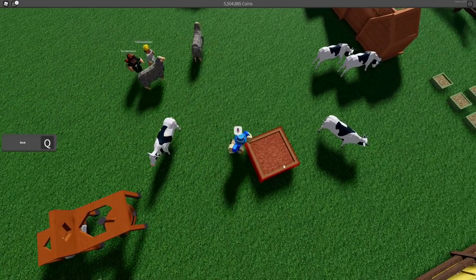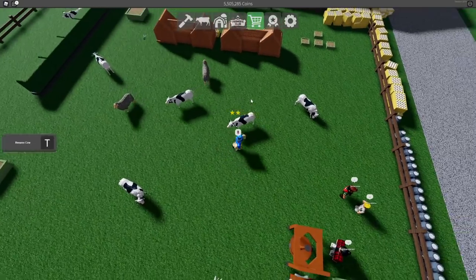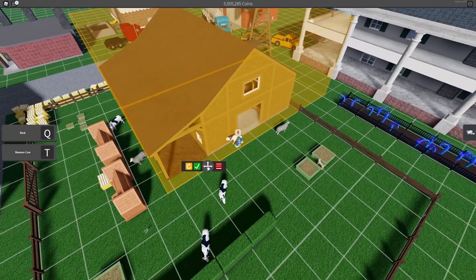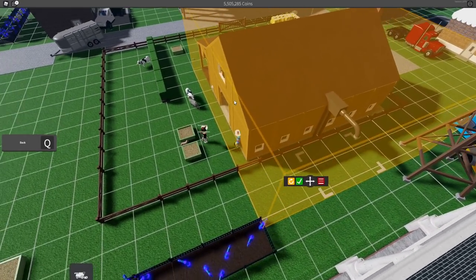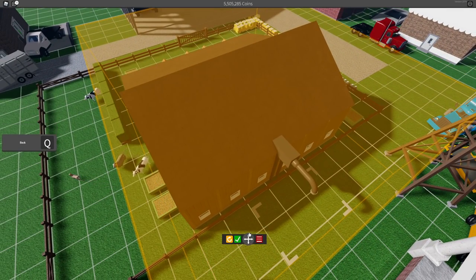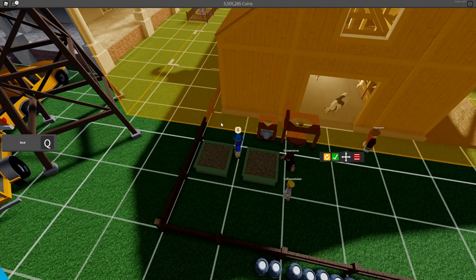I have 5 million coins - the developers did reimburse me for lost money from a bug. Let's go back to build mode and try to move the milk deposit area slightly over here. The collisions in this game are a bit iffy. It should be good but it's not giving me the green color indicating it'll work. I'm going to fidget around with this a bit and see what I can do.